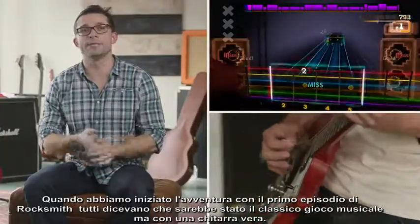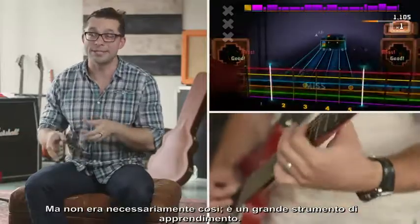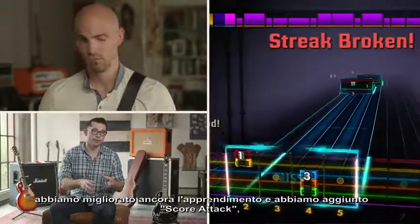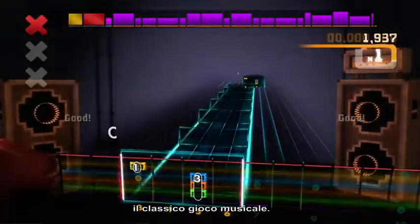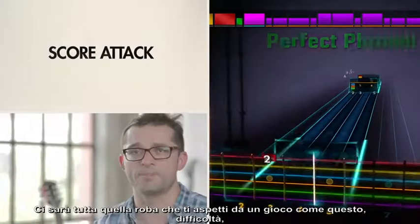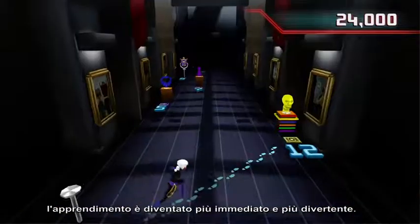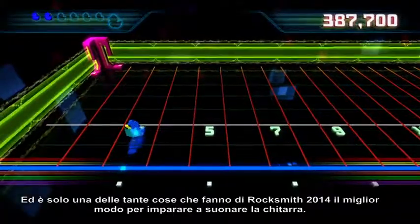When we shipped Rocksmith 1, everyone said it was a classic rhythm game but with a real guitar — that wasn't necessarily the case. It's a great learning tool. In Rocksmith 2014 we've made the learning better, and we've also added Score Attack, which is essentially a classic rhythm game but with a real guitar. It's all the stuff you expect: locked difficulty, head-to-head battles, duets. Everything is just so much better — the learning is better, it's more fun. It really is just another thing that makes Rocksmith 2014 the best way to learn guitar.